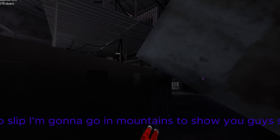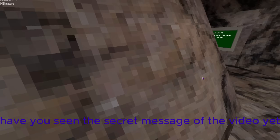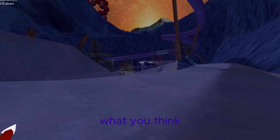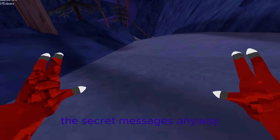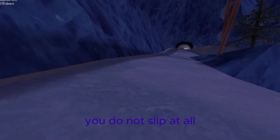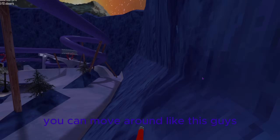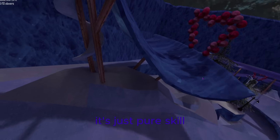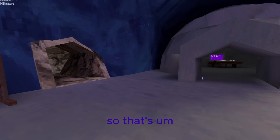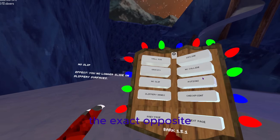No slip — I'm going to go to mountains to show you guys. By the way, have you seen the secret message of the video yet? Comment down below what you think it is. When you don't touch anything you start slipping, but when you hit your hands you do not slip at all. You can move around freely. That's no slip. Slippery hands is literally the exact opposite — everything you touch is now slippery.